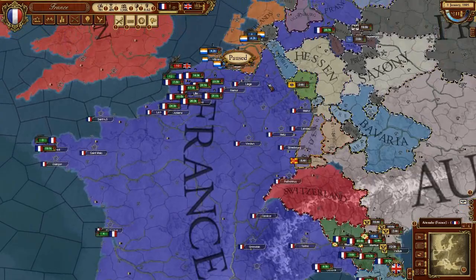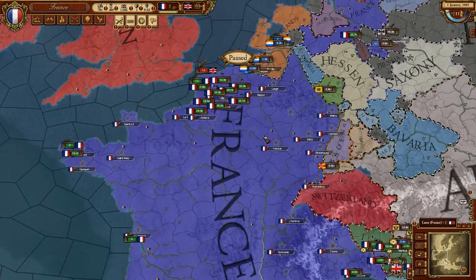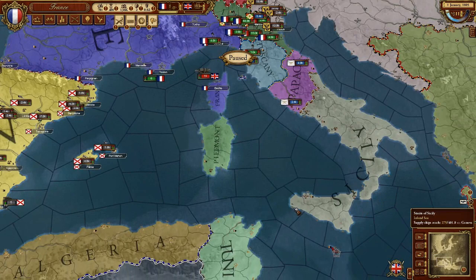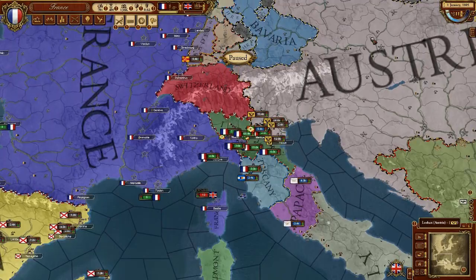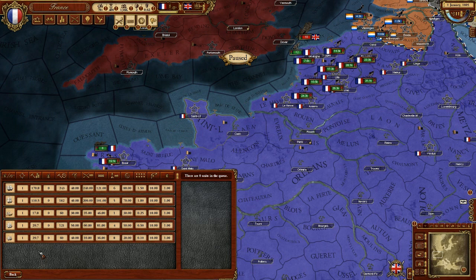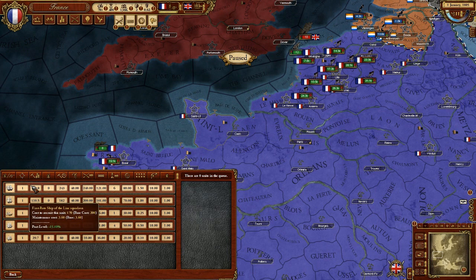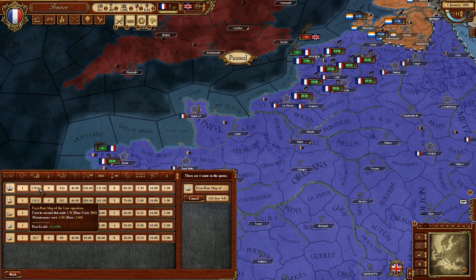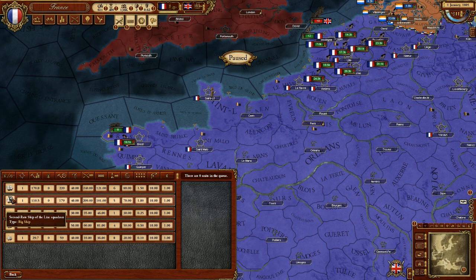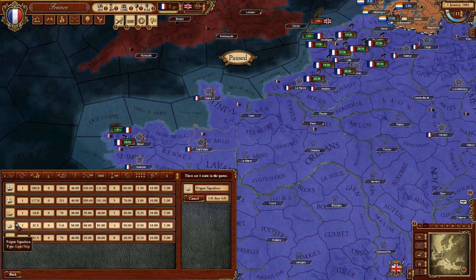We have a lot of units here - some down here on our west coast, a lot down in the Italy region getting closer to the Mediterranean. Sicily is actually an enemy of us to a certain extent. Let's use our money to do something like create a ship - we can go to a port city and build a first-rate ship of the Lion Squadron, which is going to be very expensive: it'll cost 170 ducats, about a quarter of our total horde, and it's going to take 243 days to produce. I want to work on producing a good navy to rival the British if possible. By creating this fleet, at least I'll have a chance to keep my ports from being blocked.